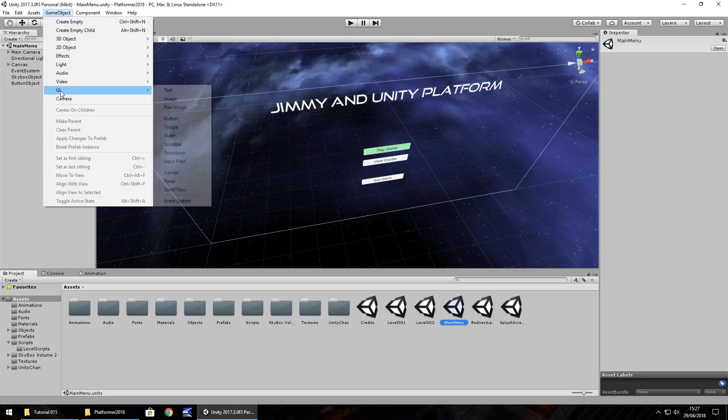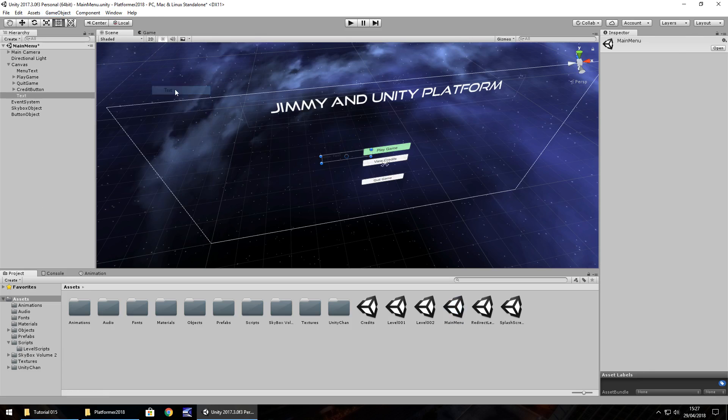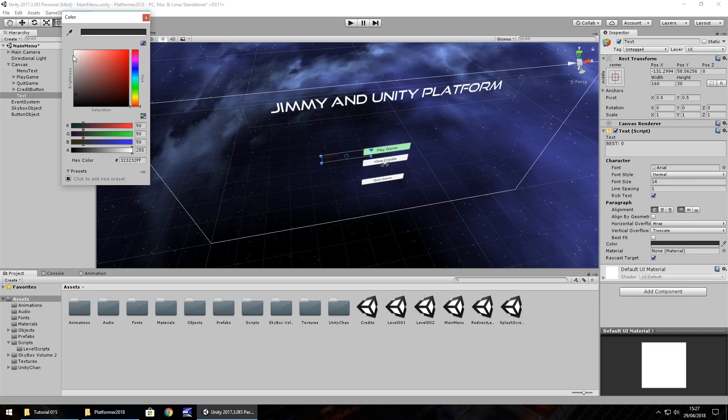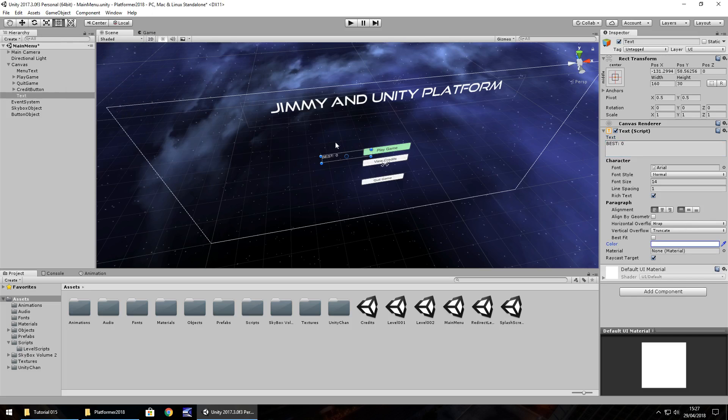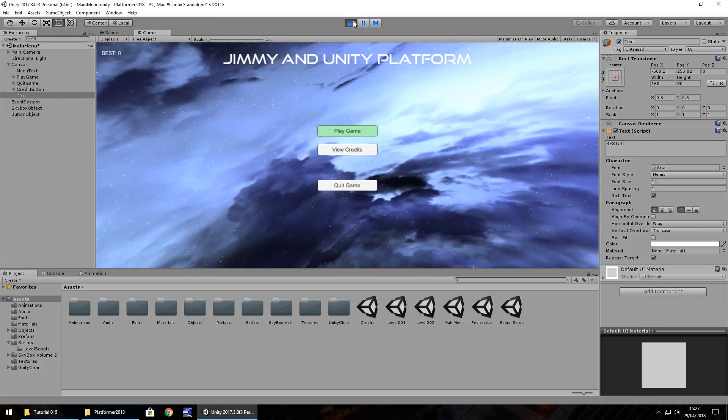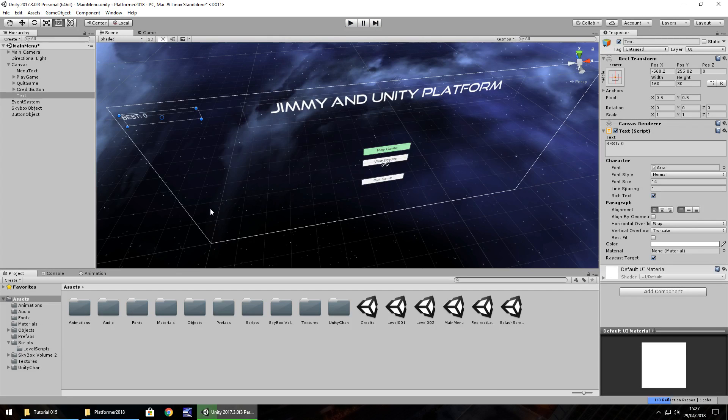To do that I'm going to go to Game Object > UI > Text and let's just put in here the word 'best' with a zero, color change to white, and let's bring it up to the top. Obviously you take as much time as you need to — I'm not going to do too much with UI, we already know this — but essentially this is going to display our best time whenever we play the game.